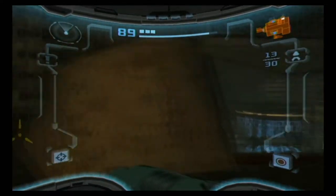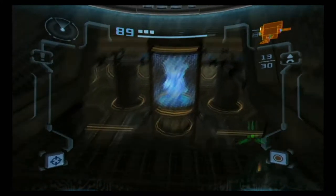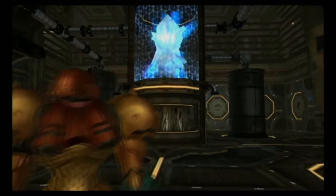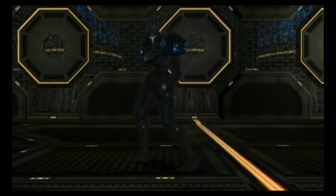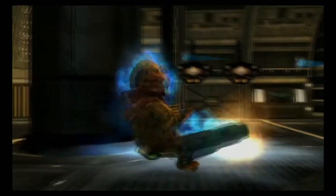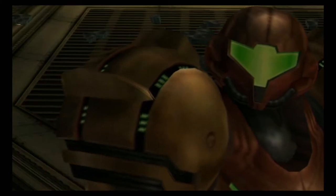There's another one of these little cubbies here. There's a black door that we can't access. This window is broken. So once again this creature is drawing energy from the phazon causing it to shrink away. And when she's done, she notices us. This will be our first encounter with Dark Samus.